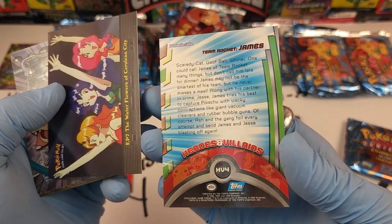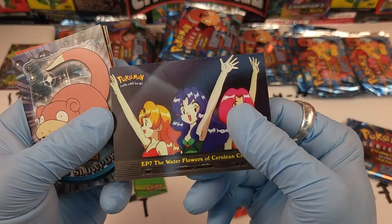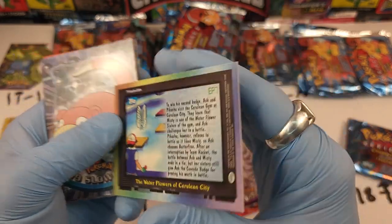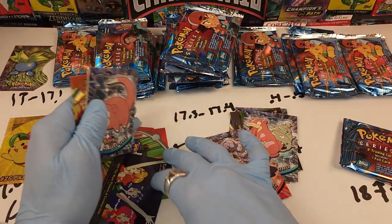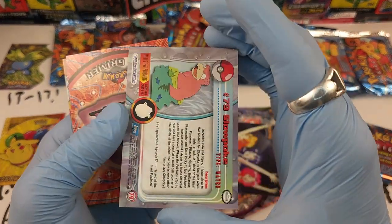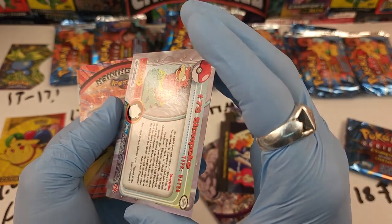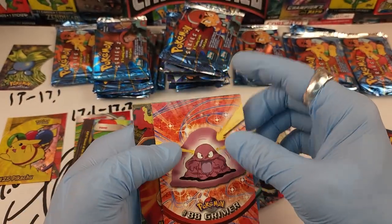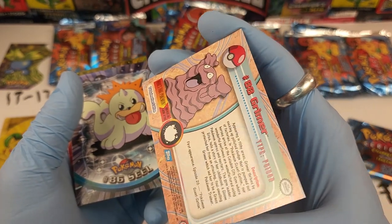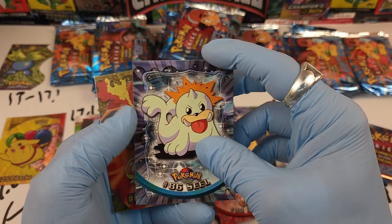Team Rocket James with damage — see that, with delamination. Episode 7, The Water Flowers of Cerulean City — no damage. Number 79 Slowpoke — no damage. We're inspecting for damage, this pack is a little bit better. Number 88 Grimer — I heard some sticking — no damage.